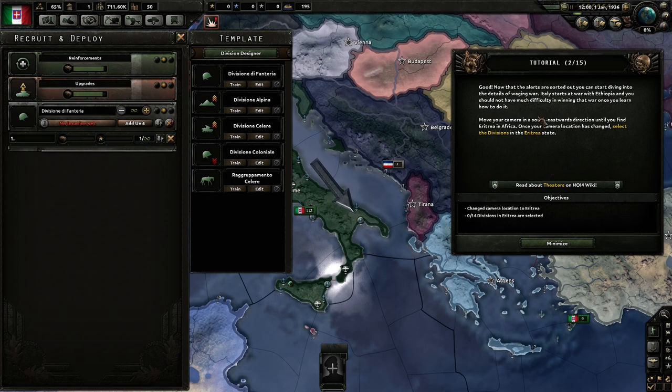Now that alerts are sorted out, you can start diving into the details of waging war. Italy has started a war with Ethiopia, and you should not have much difficulty winning that war once you learn how to do it. Move your camera in the southeast direction until you find Eritrea in Africa, then select the divisions in the Eritrea state.